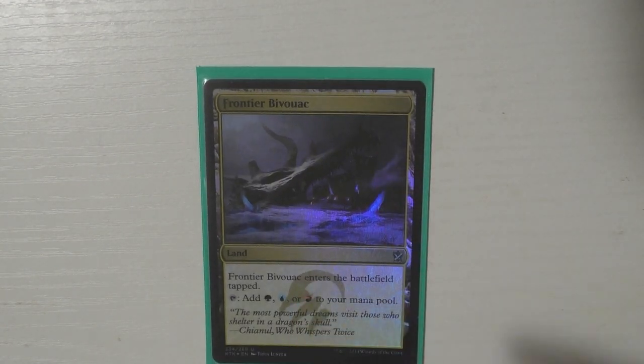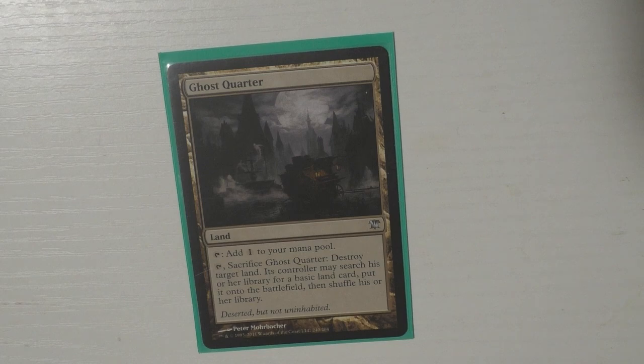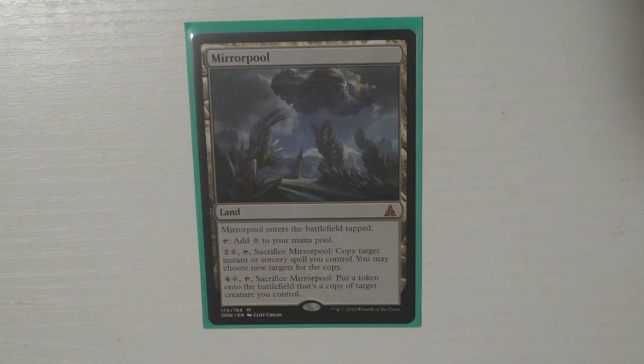I do need to pick up that other one — it's definitely on my list. Those 'fetch lands' as I like to call them. Then I have a tri-land — I need to get the other tri-land for this deck. Then I have Ghost Quarter; I always like to have at least one land destruction card because you never know, people do crazy things. Then I run Mirrorpool — I really like this card, it's really silly, one of the copy ones.